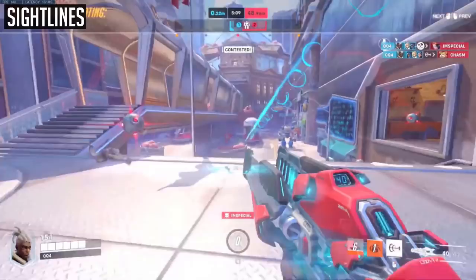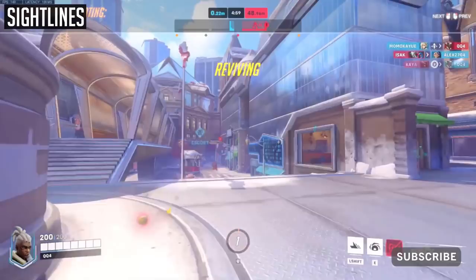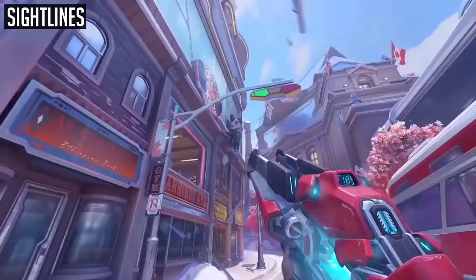A key tenant with Sojourn's weapon is to decide what sightlines to play, which depends upon the composition you're running and what the enemy team are running. Generally speaking, even up against your hitscan counterparts such as Soldier, you typically want to maintain mid-range sightlines, maybe slightly shorter, in order to land your projectile shots, and especially up against snipers who will completely outrange you. Here's the assistant coach for the San Francisco Shock, Cazores, going into more detail about Soldier and sightlines.